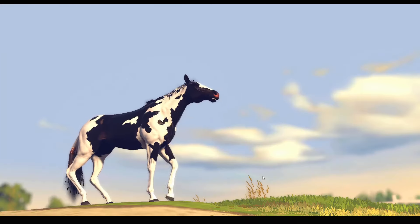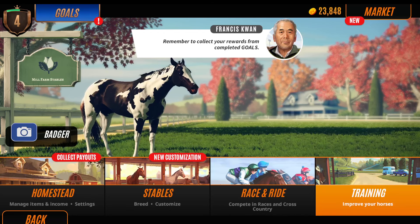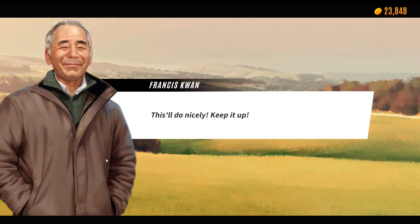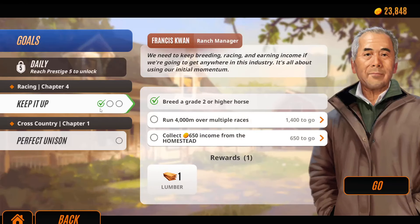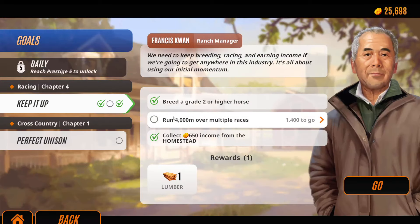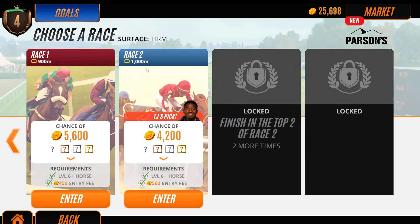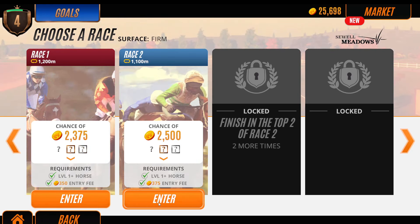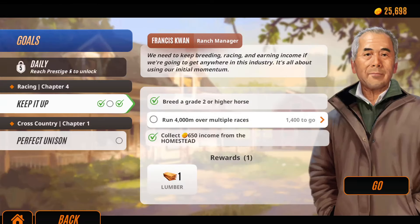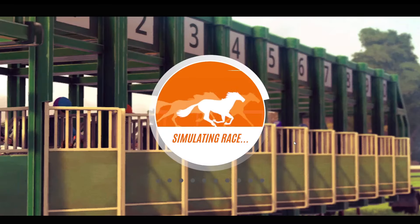This is the boring part of the game, and I know it's kind of the important part because it's Rival Stars horse racing. I would like a Rival Stars horse world — that would be wicked! We've completed some goals — we've got 6,000 coins from flat racing. And then we've got to run 4,000 meters over multiple races and collect 650 income from the homestead. Let's go to the homestead — I think I'm ready to collect. Now it's just a case of a couple more races. I've got like one more race to go. Is there anything a bit longer? I think I'm going to have to do two races anyway.